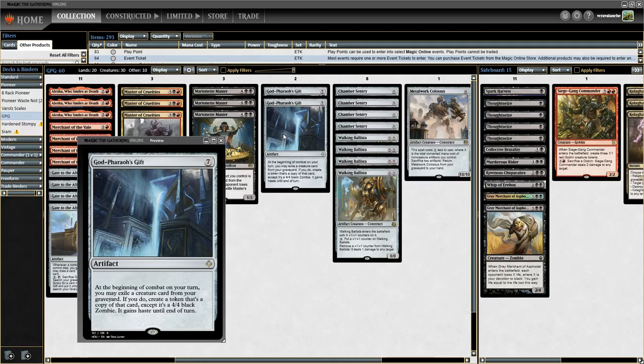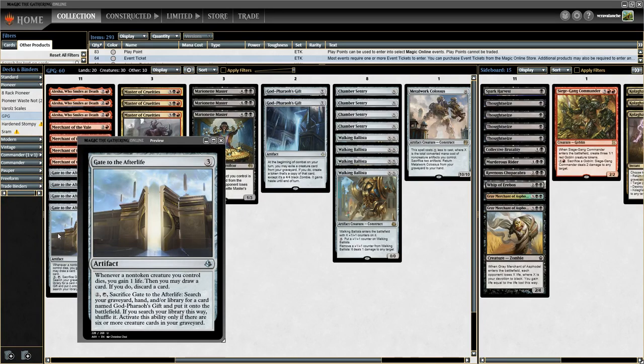God Pharaoh's Gift can be cheated out with Gate to the Afterlife. There are two ways to do it. You can either Refurbish the God Pharaoh's Gift from the graveyard — so you want to be pitching it and then using a spell to get it back. There are also ways to cheat it from your deck, like Madcap Experiment, but that has a weird life risk to it. You can also go Indomitable Creativity. Gate to the Afterlife is the most efficient way to stabilize until you can get your combo.